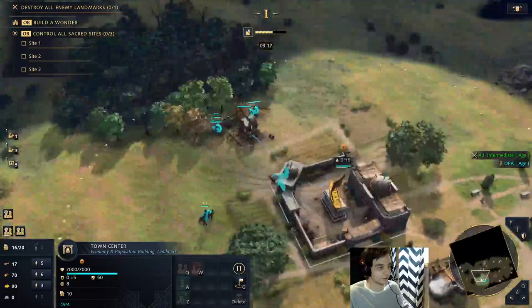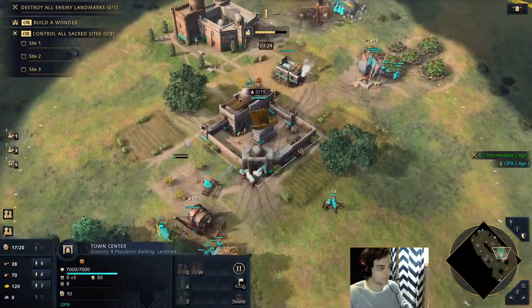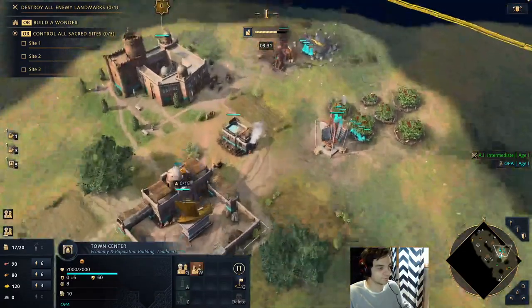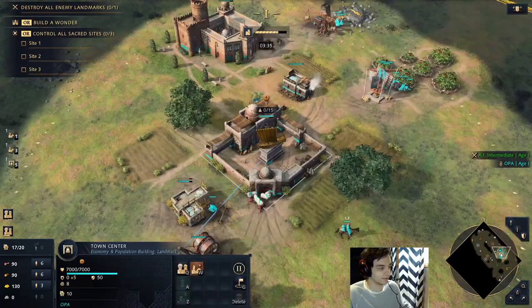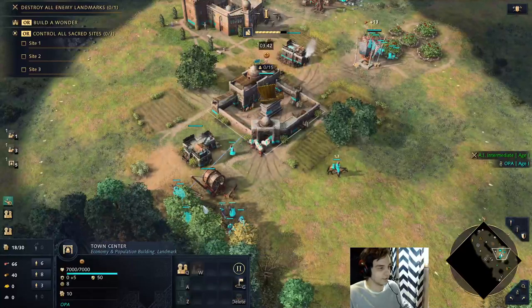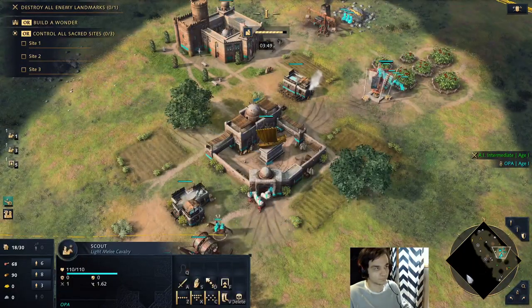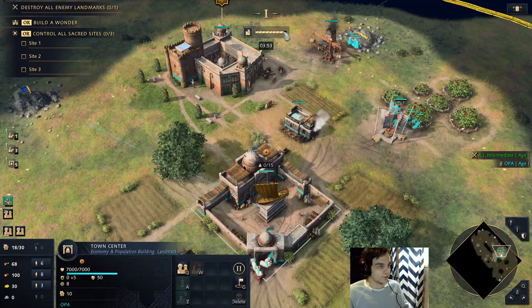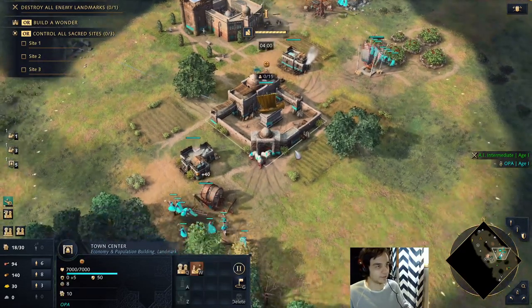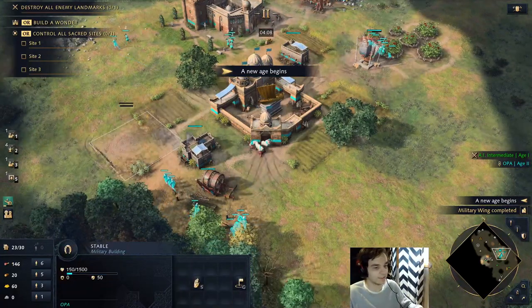Once you have six on food, rally two more villagers to wood so you have eight on wood. Build a house as well because your units from the Military Wing are coming and they will pop cap you if you're not watching. Once you have 150 gold, you'll get that Military Wing attack. So now you have eight on wood, and you can rally your next villager to stone. Your military units should come out at about four minutes. Those guys move towards your opponent's base, and as soon as you age up you should be saving wood to build a stable.